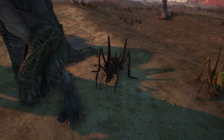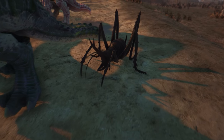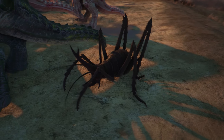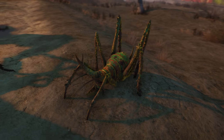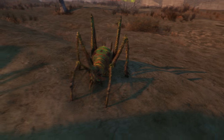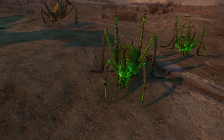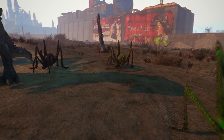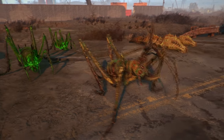Moving on, we also have the crickets. I don't really know the names of the different variants but there are different ones. They look pretty cool — I love the horns and the spikes on them, especially these ones over here. That color variant is amazing. We also have the glowing variants, which actually deal a lot more damage compared to the others. Very fierce enemies indeed.